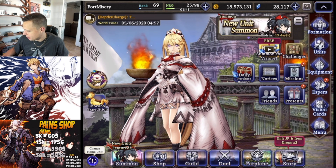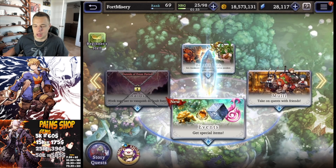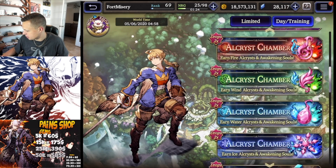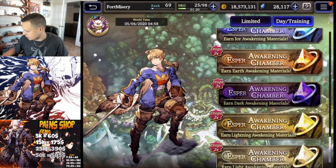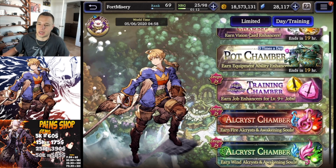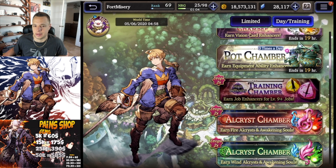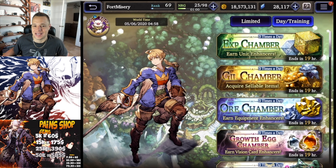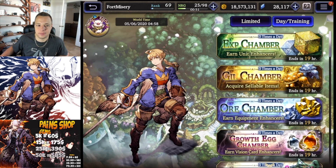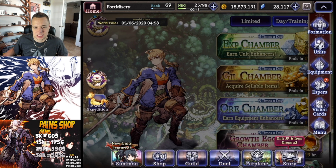We have double drop rates up for JP and materials, so story is definitely a big thing to farm this week. The login bonus is the same five-day one — nothing new was added. Double drops are up for everything including esper awakenings, unit awakenings, and enhanced job training materials. Personally, I'm going to conserve my stamina and just use small recovery pots because I need more gill — I've already gone through half my gill by day two on job enhancing materials.